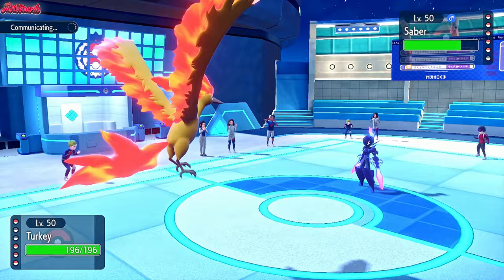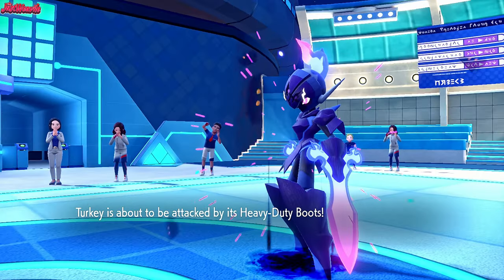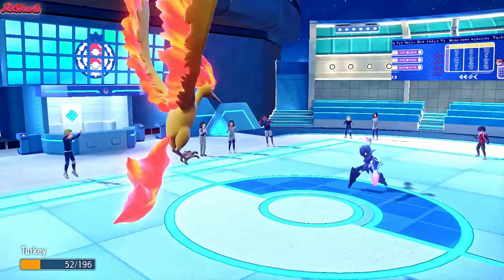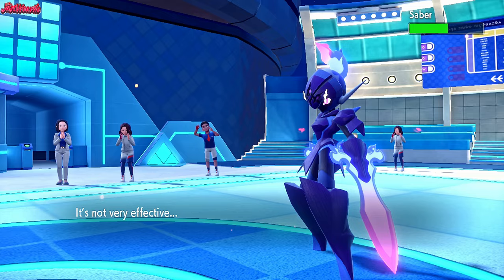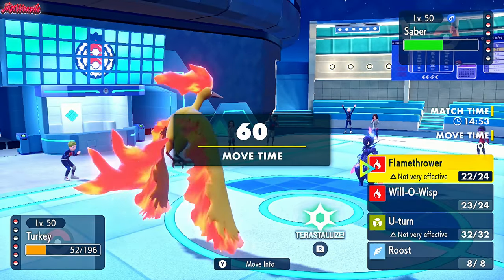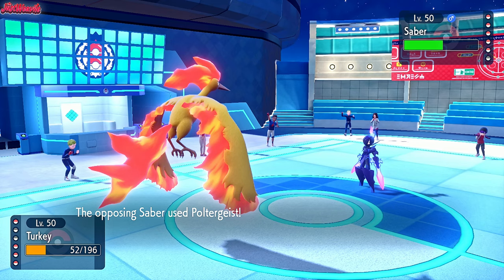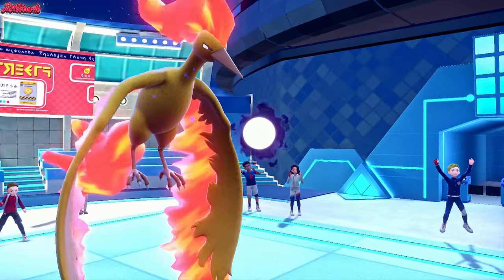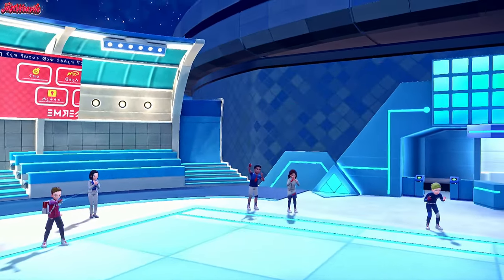They go for a Swords Dance and we go for Flamethrower, doing minimal damage. Let's keep going for Flamethrower and try to weaken this thing. They go for a Poltergeist - it's going to sting but won't KO at plus two. We go for another Flamethrower. They go for another Poltergeist, attacking with our own Heavy Duty Boots. Down goes Moltres. But you know what? We're set up now - they can't Terastallize.